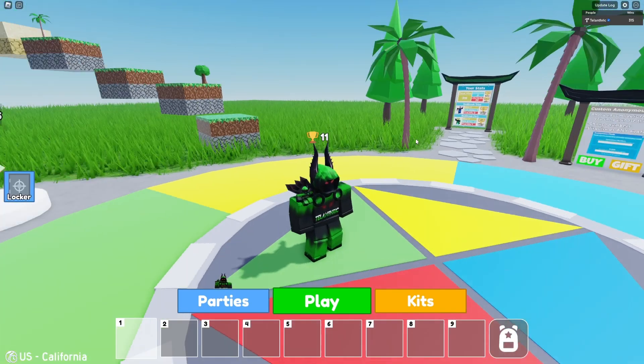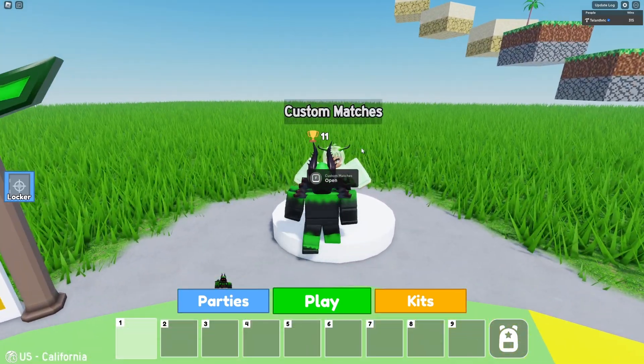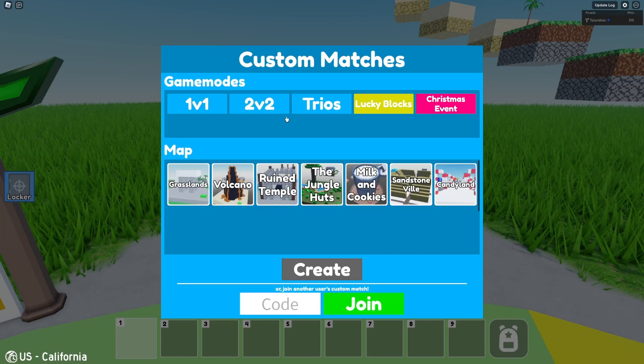The custom matches are located right behind where you spawn, and you can open the menu. Then you can select any game mode.